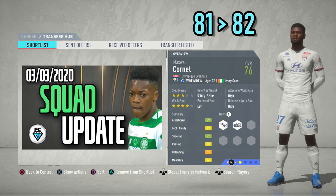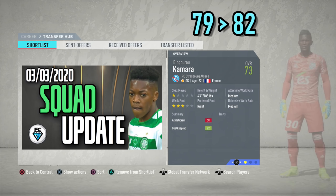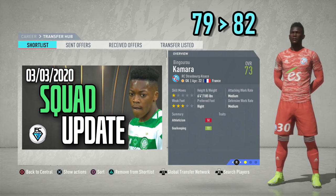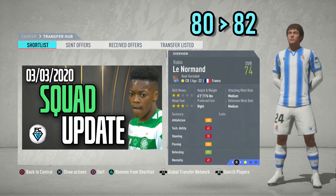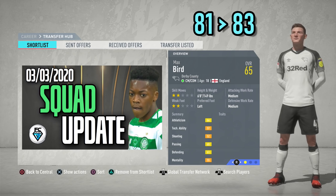Maxwell Cornet from Lyon, who can play right-wing, left-wing-back or left-wing, potential increased by plus one up to 82. David Zima from Slavia Prague, centre-back, 18 years of age, potential upgraded by plus one up to 82. Bingeru Kamara, the goalkeeper from Strasbourg, has had his potential increased by plus three up to 82. Robin Le Normand from Real Sociedad, centre-back, 22 years of age, plus two potential upgrade. Max Bird from Derby County, who can play central midfield or central defensive midfield, potential increased by plus two up to 83.